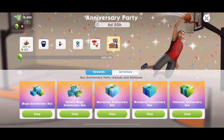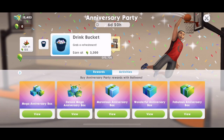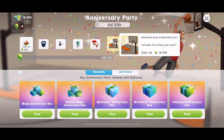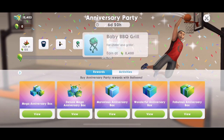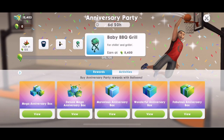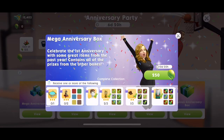Here's the anniversary party. You can see along the top the prizes that we can get — anniversary decorations, which look amazing. We get a drink bucket, and the final prize for getting 12,700 balloons is a hoop and court. We've got a mega anniversary box as well.